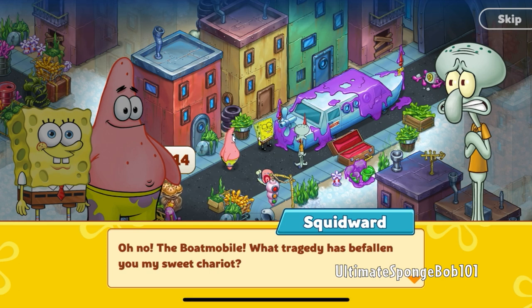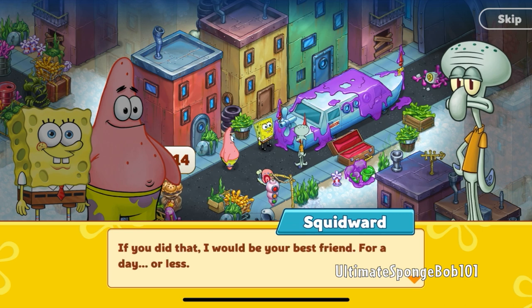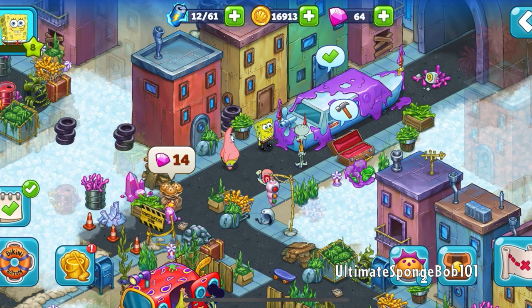Whoa, that's a limousine! 'The boat mobile! What tragedy has befallen you, my sweet chariot?' — though it doesn't look like his boat mobile at all. SpongeBob says, 'Don't get in a tizzy, Squidward, we can fix it and rescue your clarinet.' It looks like the limousine just ran over the boat mobile, with the box for his clarinet on the side.